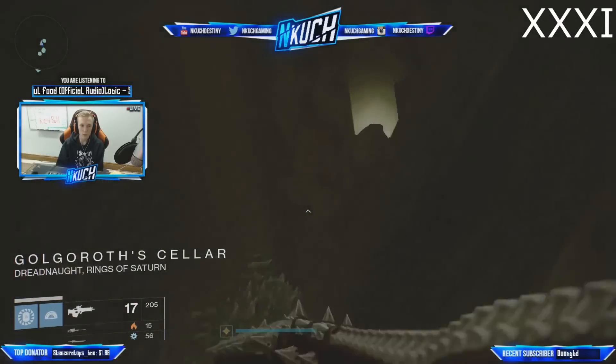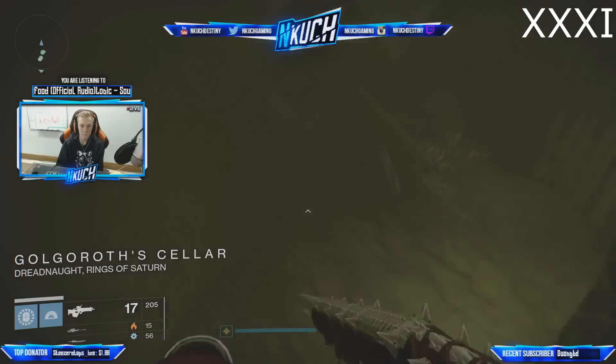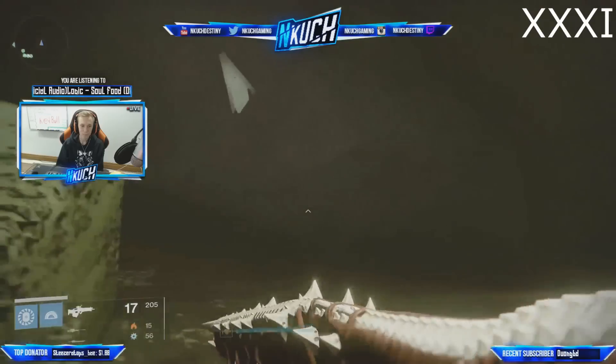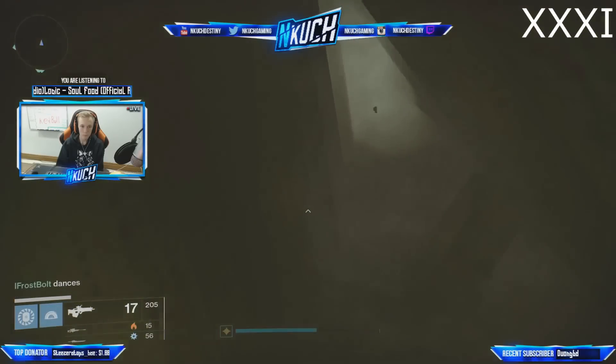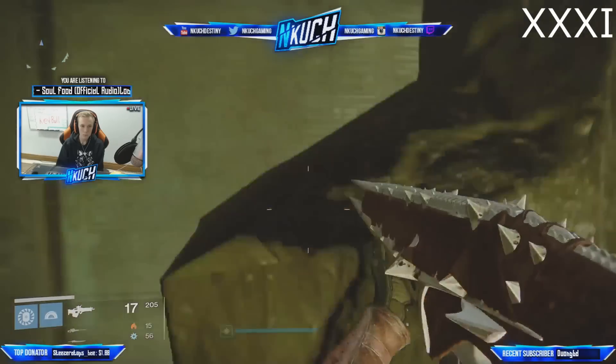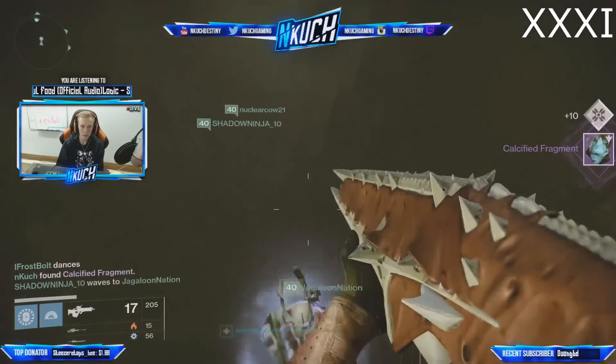Number 31 is actually in the Golgoroth cellar. As soon as you enter, take your very first left turn. Then take your very next left turn and there's going to be a little door with rocks on the side. Look on the right-hand side of the rocks and there will be fragment number 31.